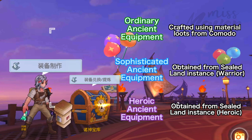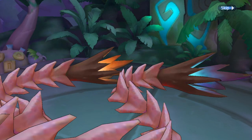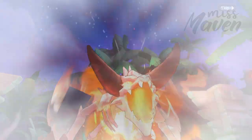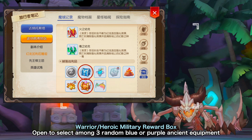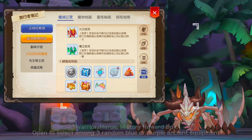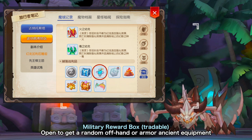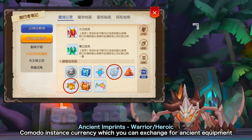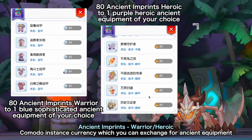For the blue and purple quality sophisticated ancient equipment, you can obtain them from the new weekly instance in Komodo called Sealed Land. There are two difficulties: Wire and Heroic mode. Completing this instance will grant the following rewards: first, the Wire or Heroic Military Reward Box, which you can open to select among three random ancient equipment — blue for Wire and purple for Heroic; second, the Military Reward Box, which grants a random offhand or armor ancient equipment and can be listed in exchange with a base price of 2 million zeni; and third, Ancient Imprints currency — 80 Ancient Imprints Wire for one blue sophisticated ancient equipment, or 80 Ancient Imprints Heroic for one purple heroic ancient equipment.